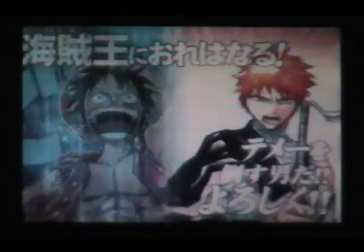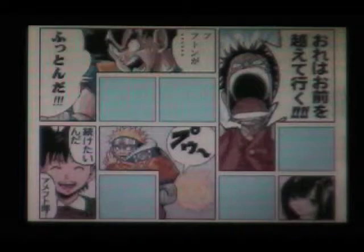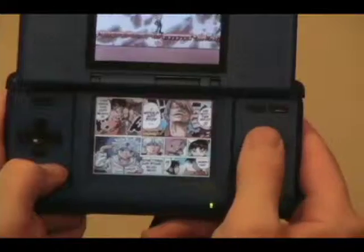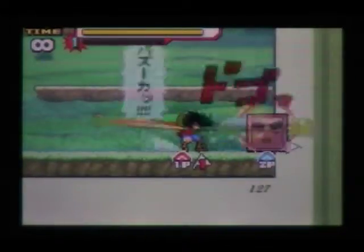Now we get to Jump Superstars — a fighting game similar in style to Super Smash Brothers, but that's pretty much where the similarity ends. The main focus is the coma fighting system. On the touchscreen you have a four-by-five grid where you make your team by choosing different characters from your collection. Some characters fight while others just support.